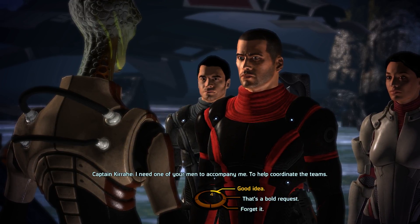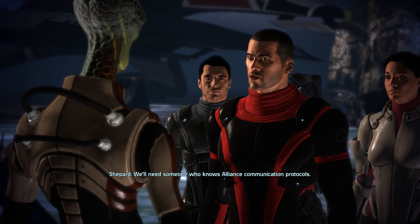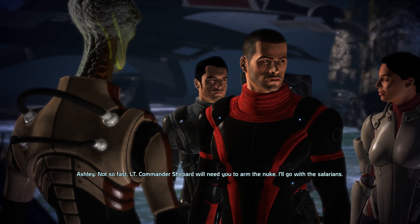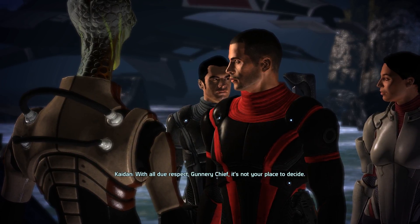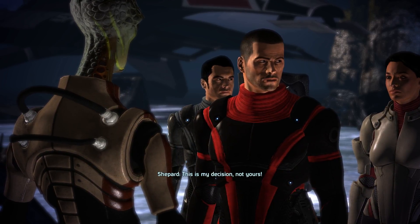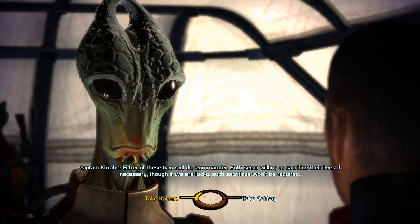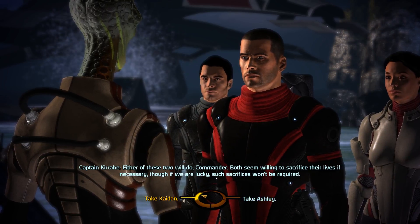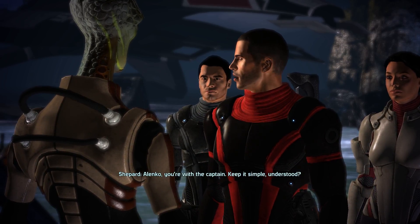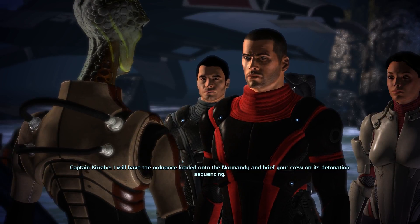Three teams — you can sneak your shadow team in the back. Your people are gonna get slaughtered. We're tougher than we look, Commander, but I don't expect many of us will make it out alive. I need one of your men to accompany me to help coordinate the teams. I volunteer, Commander. Not so fast — Commander Shepard will need you to arm the nuke. I'll go with the Salarians. With all due respect, gunnery chief, it's not your place to decide. Either of these two will do — both seem willing to sacrifice their lives. Take Kaidan — Alenko, you're with the captain. Understood.